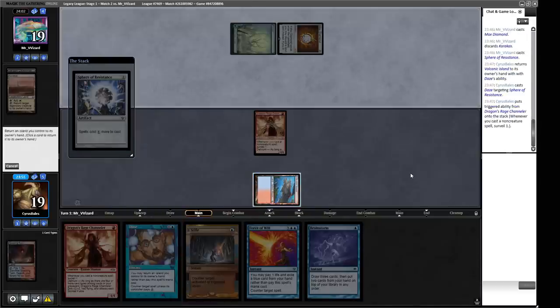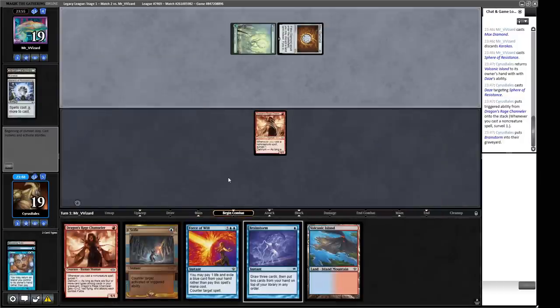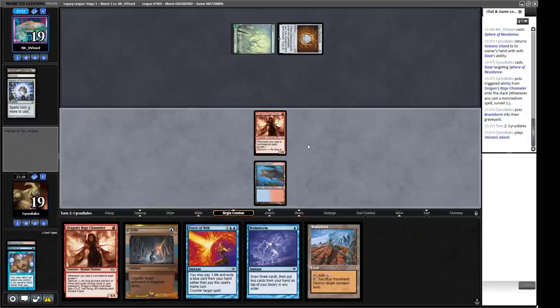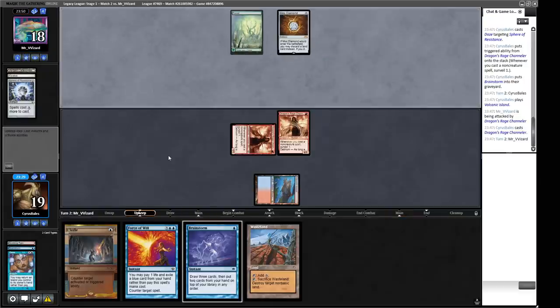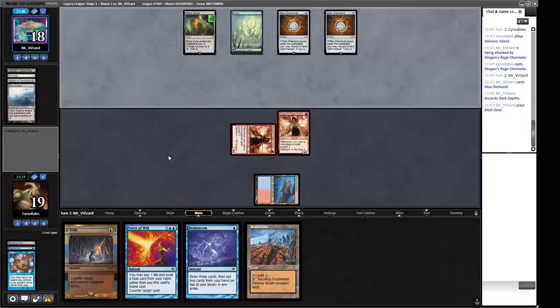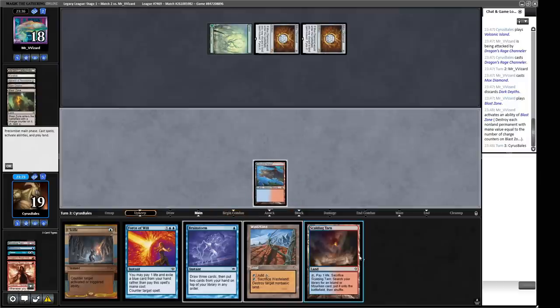We Force of Will the Sphere, putting it into our graveyard. I'm pretty sure our opponent is on the classic Lands build. We go to attacks with our Channeler and play another Channeler out — this way if we get Wastelanded we at least have threats in play with some free spells. We'd probably pitch the Stifle to the Force. Another Mox — I'd rather save my mana. Oh, the Blast Zone is pretty good. I wish I had a Stifle right now. That's probably game right there — this matchup is pretty horrible for Delver players.